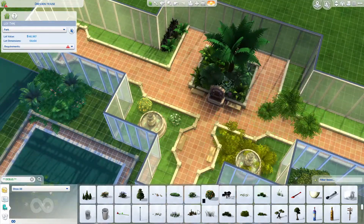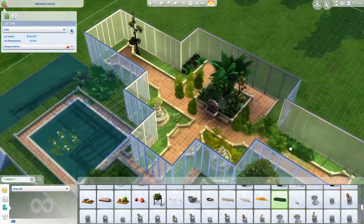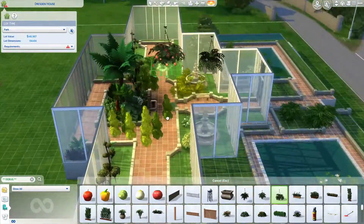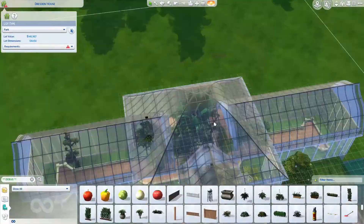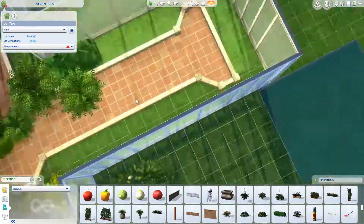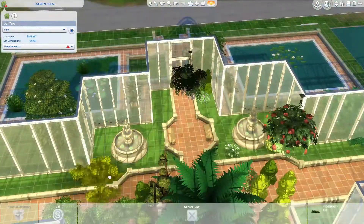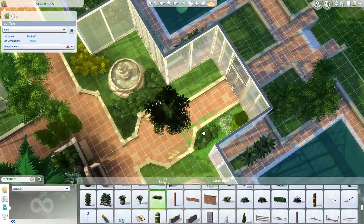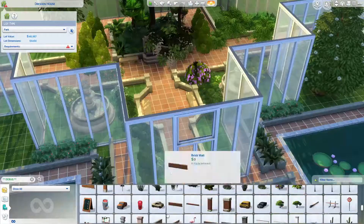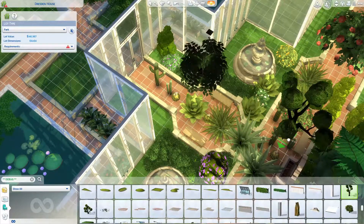I didn't do a pond inside but I did a couple of fountains, and some ponds either side so it's quite symmetrical. The water either side on top of the foundation is actually a swimming pool, not a pond, because it wouldn't let me do a fountain tool thing. But it looks fine and I just made the water look kind of pond-like. I went and found different plants in debug like the hanging basket flowers and just sized them up.